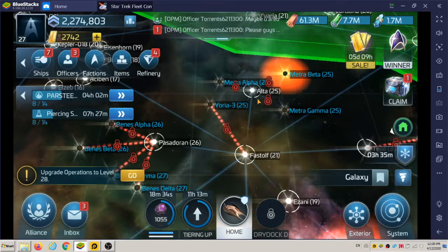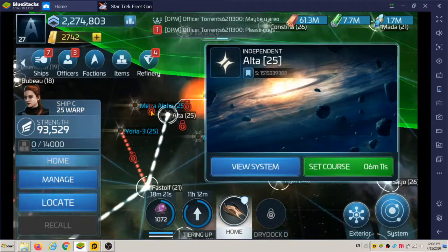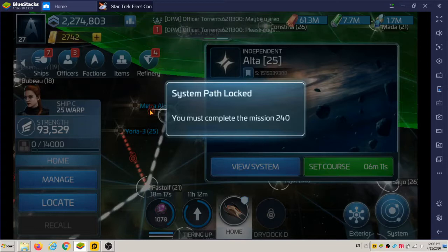I should be able to go to one of these level 25 Borg places now. It says: you must uncover the path first. You must complete mission 240.